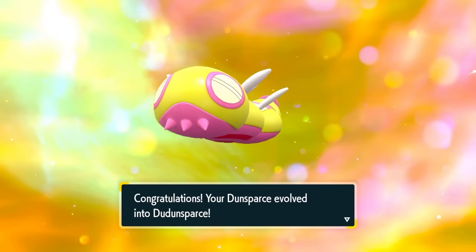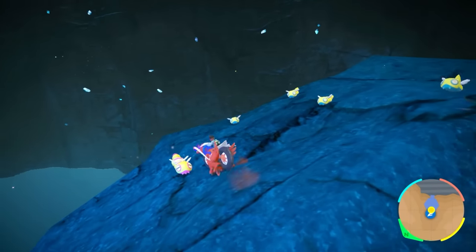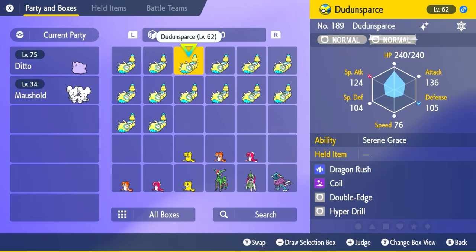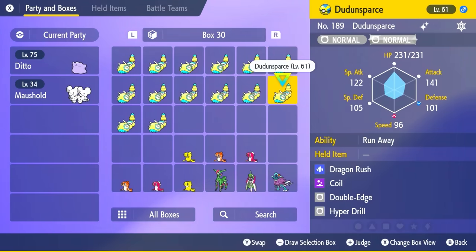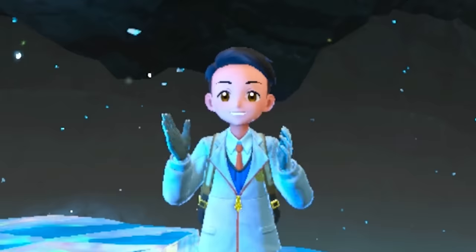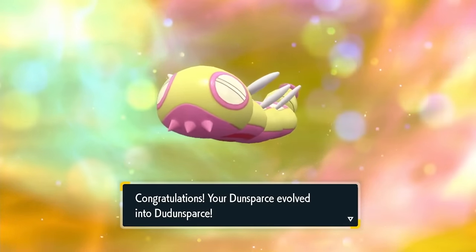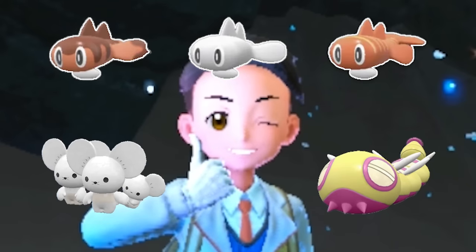But it kept evolving into the two-segmented Dudunsparce, again and again. My Pokémon box was just full of the two-segmented ones. If you subscribe to the channel, I'll be giving you one of these Dudunsparce. After catching a couple more Shiny Dunsparce, it finally happened — no way! Yes! Oh my gosh! It's a three-segmented form! I was finally able to get my Shiny three-segmented Dudunsparce, and just like that, I caught all three of the hardest Gen 9 Pokémon in the game.